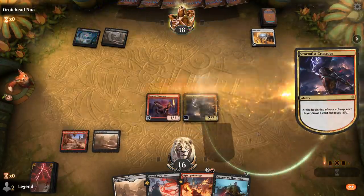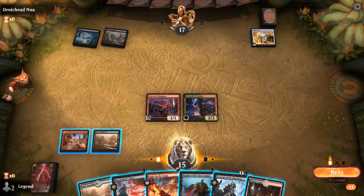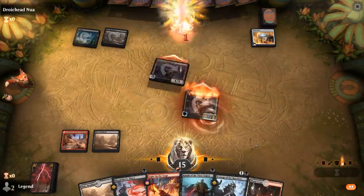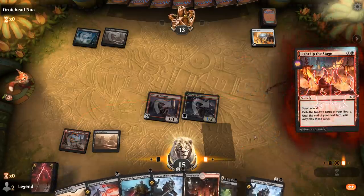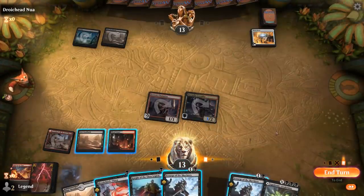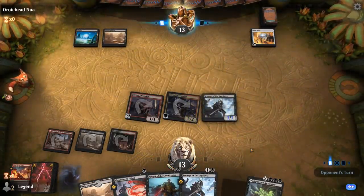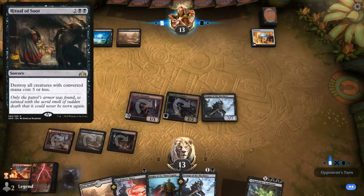Opponent is Monoblack so far with a Mindstone, so they're going big. We can expect them to have some sweepers. For now I can attack, Light Up the Stage, see what we find — maybe Thoughtseize to check out the opponent's hand. I can still play Scourge if I want to — actually let's play Scourge from Exile. I don't think my life total is going to be under a ton of pressure, so I probably don't have to pay the extra life. Ritual of Soot would be the worst case scenario.